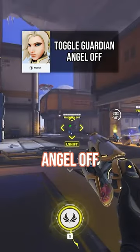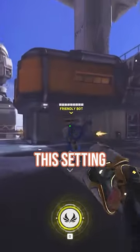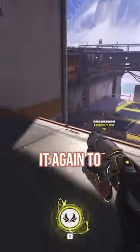Toggle Guardian Angel off. Hold down Guardian Angel to fly and let go when you want to stop. I find that with this setting it's much easier to control Guardian Angel since you're not required to press it again to stop your flight.